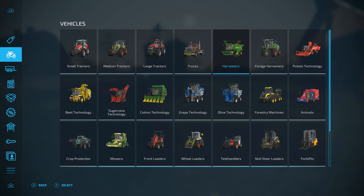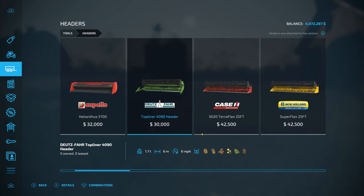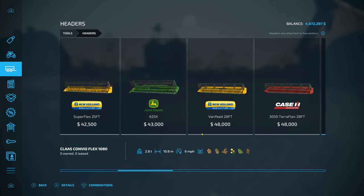And then you're going to need a header in the store. Go down to tools and go over to the one that says headers. These are the headers you're going to want. You do not want this one as it does sunflowers — you want the ones that do wheat, barley, canola, that sort of thing. So that's the kind of header you want.